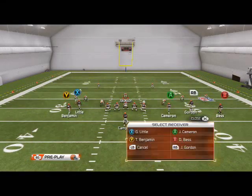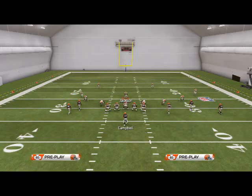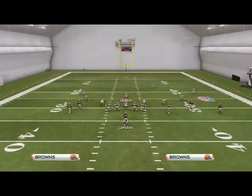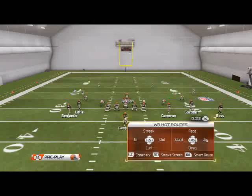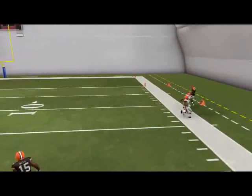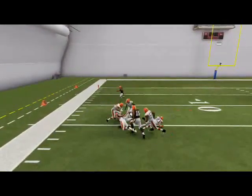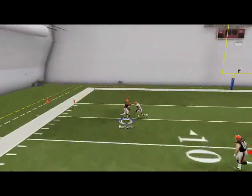Against two-man under: your smoke screen won't be covered but your wheel route will be open. When you user-catch the wheel route you have to be a little careful — practice it a bit. You don't really have to user-catch it because of its effectiveness, but if you want to, come right to the inside. Our third read is our drag — since it's a slot drag, it beats man coverage, which is what I love about it. The fourth read is the corner route — sometimes it gets pressed, but when it doesn't, it's wide open. The fifth read is the deep post to Cameron; he gets bumped which is why he's a late read, but he will get open once he cuts to the inside. The last read is again a user catch to Benjamin way downfield — get inside position and make the user catch.